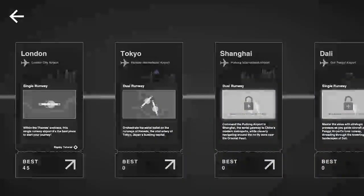Hello everyone and welcome back to Mini Airways. That's right, we're back on our favorite airport game. If you guys haven't checked out the first episode in London, go and check it out. It goes pretty well until I managed to screw it up — 100% my fault the way it ended, but that's okay. Today we're going to be checking out Tokyo. We're going to orchestrate the aerial ballet on the runways of Haneda, the vital artery of Tokyo, Japan's bustling capital. So let's go ahead and hop right in here.